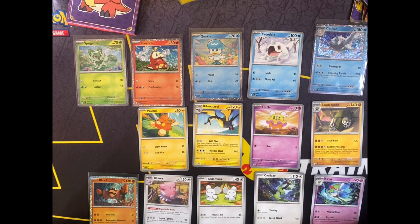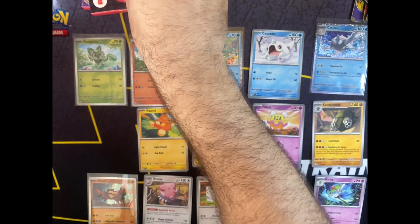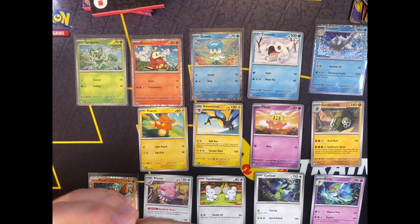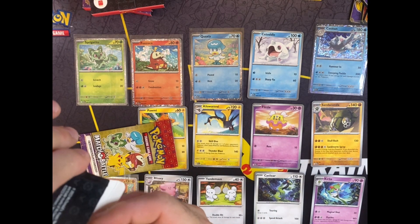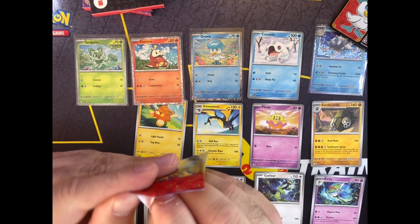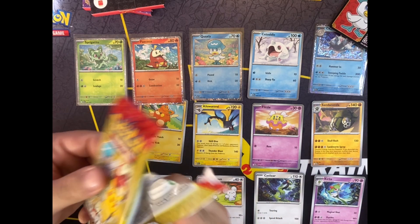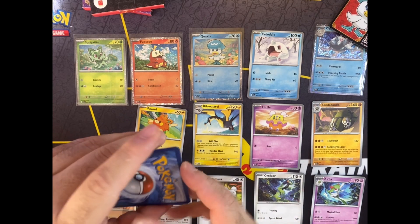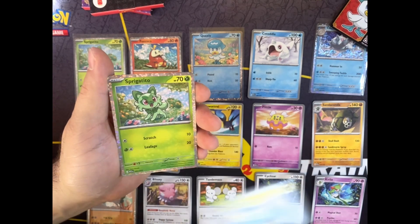How many packs have we got left? Five packs left. Let's go and open them up. Hopefully we'll get the Pikachu soon and I don't have to open more packs — I can save them for later. A Quoxley. Usually from my experience and reading on the internet, the Pikachu is the rarest of them all. Hopefully we'll get him soon. And we have Stodal, Tendermouse, Kilowartal, and Sprigatito.